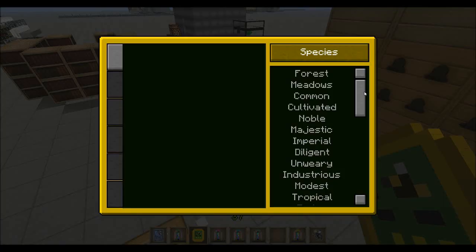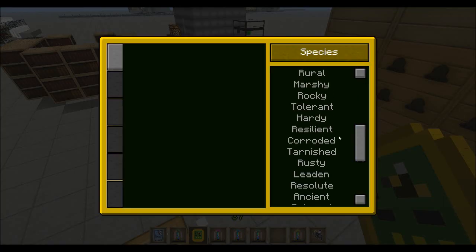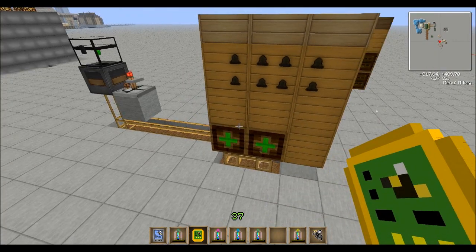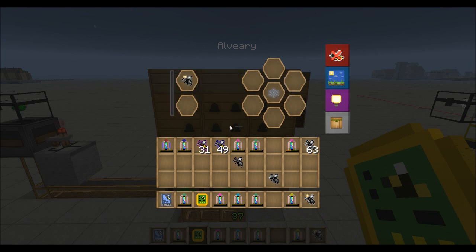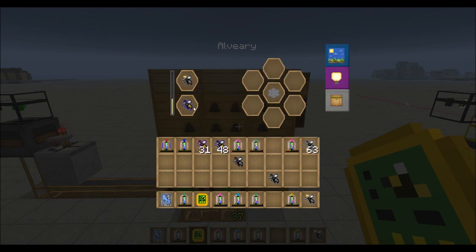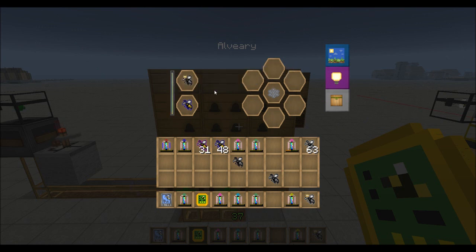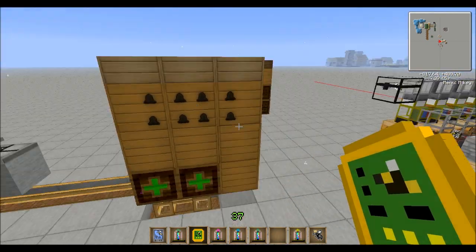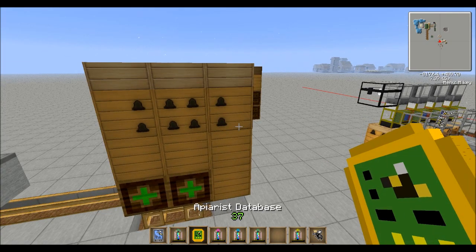If we look at our database and go down to resilient and then to further mutations — now this may or may not be filled in for you yet, depending on your process. But cultivated — just four different types of bees, each with a five percent chance. So if we take cultivated with the resilient, we are guaranteed to get a mutation because of the mutators, but we are not guaranteed which mutation it's going to be.